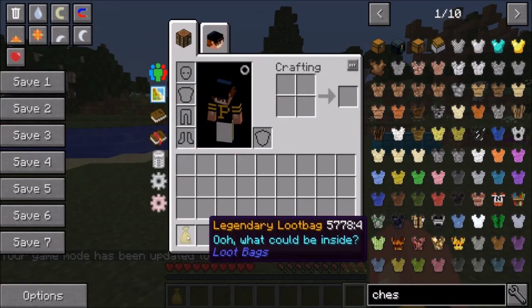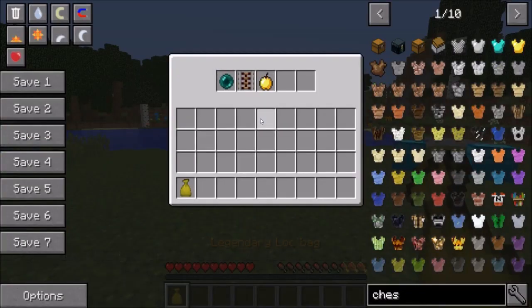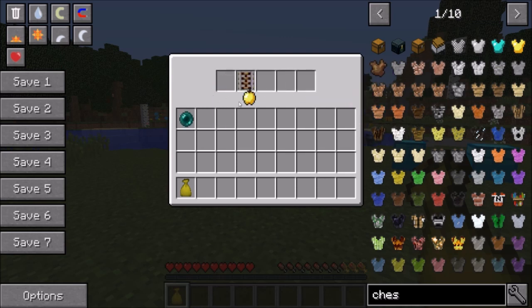I was fighting a monster and I got one of these legendary loot bags. So I was like, cool, let me see what I can get in it. I really don't need these activator tracks, but I'll take this Ender Pearl and I'll take this Golden Apple.